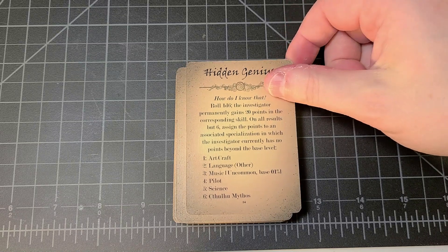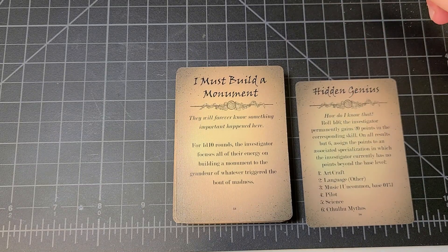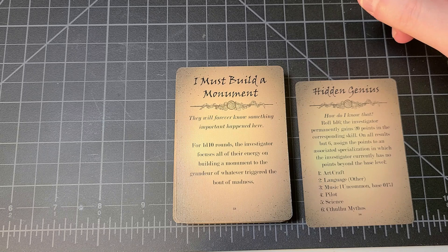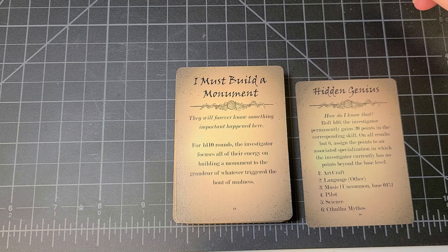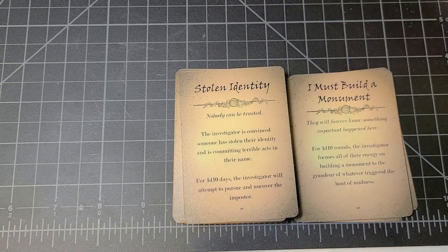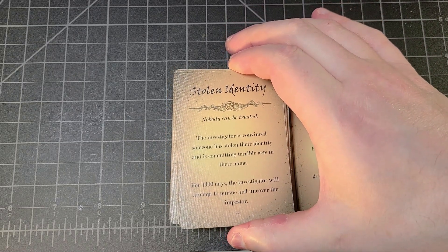Some of these are advantageous bouts of madness — a stroke of madness that results in a stroke of genius. Next is 'I Must Build a Monument': for 1d10 rounds the investigator focuses all their energy on building a monument to the grandeur of whatever triggered the bout of madness. Then 'Stolen Identity': the investigator is convinced someone stole their identity and is committing terrible acts in their name, and for 1d10 days will attempt to pursue and uncover the imposter.